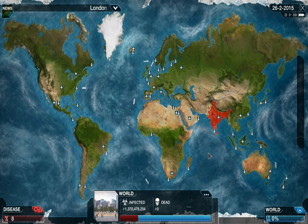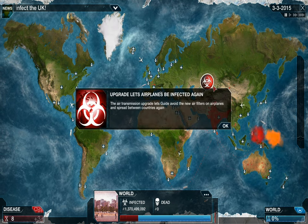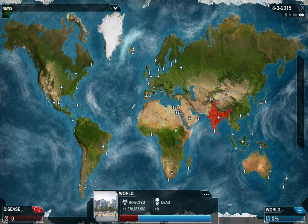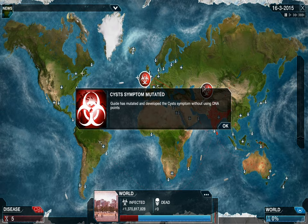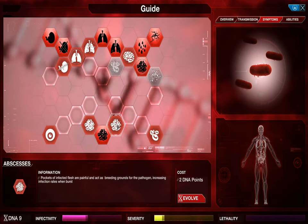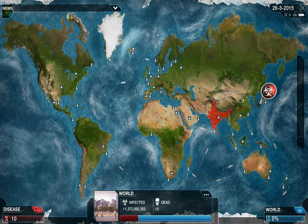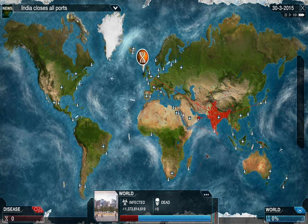Air costs 9 DNA, so as soon as we get 9 — which is now — straight into Air, and that'll defeat their tube filters. I'll get Water level 1, Air level 2, and Water level 2, basically going for Extreme Bio-Aerosol because it gives a huge bonus for getting to the horrible places up north. Cysts have mutated — that's fine — because that means we can get Abscesses, which is very cheap and increases infectivity quite a lot. Still avoiding anything lethal.